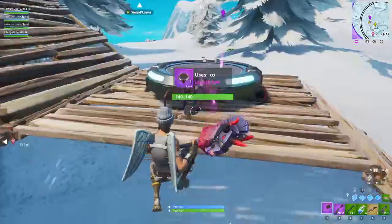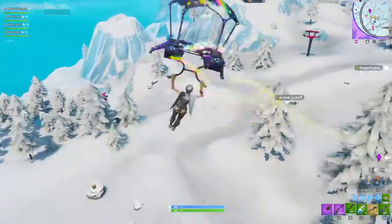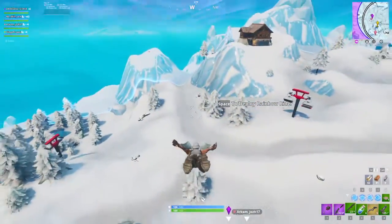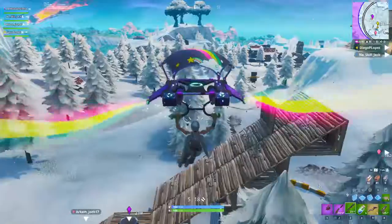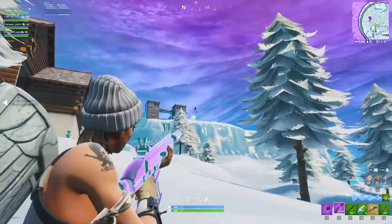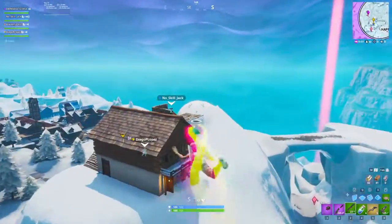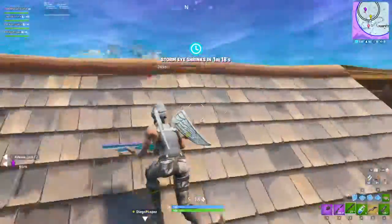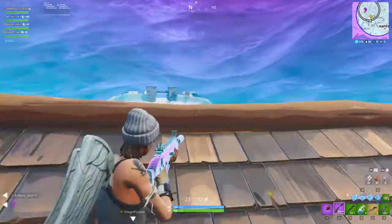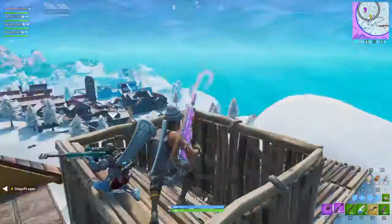Practice your double floor, wall, and 90s — do them slowly at first, then speed them up. People who switched before playground was added still practiced the same things in modes like 50v50. That brings me to my next point: don't play solos immediately. Once you get your keyboard and mouse, just play creative first.